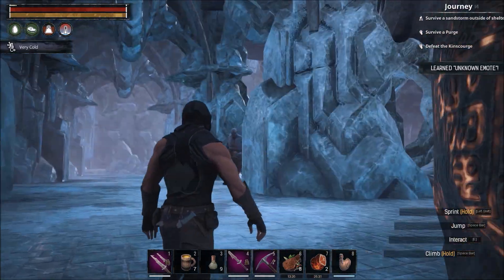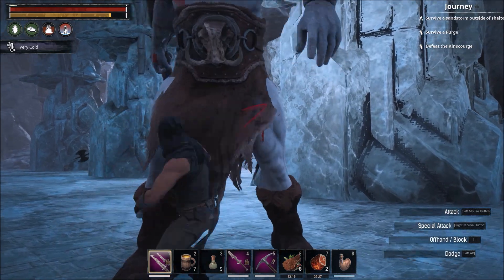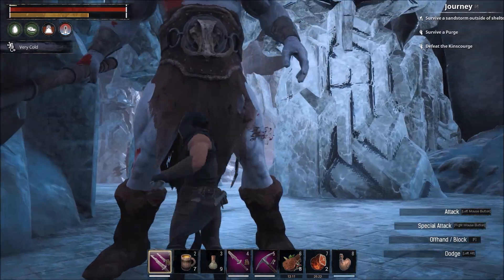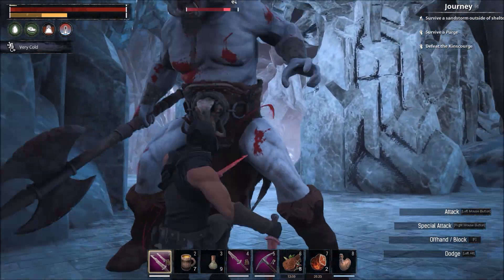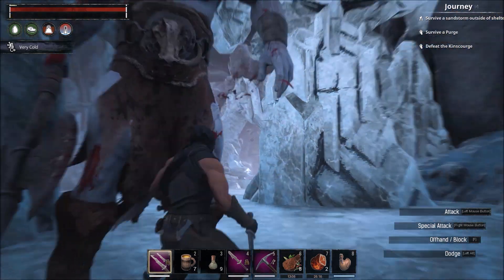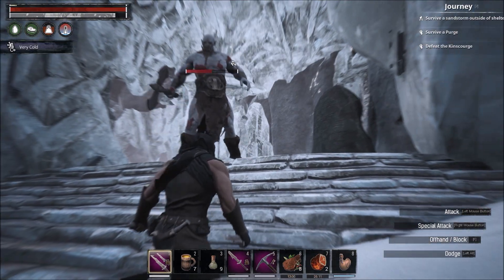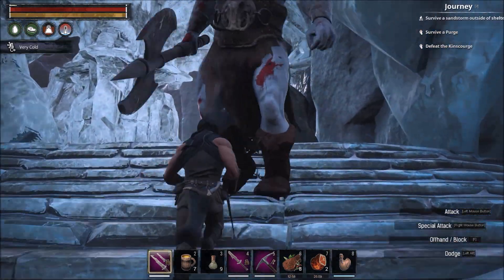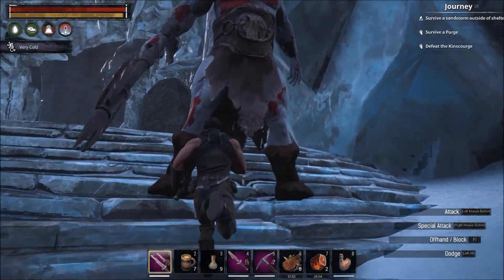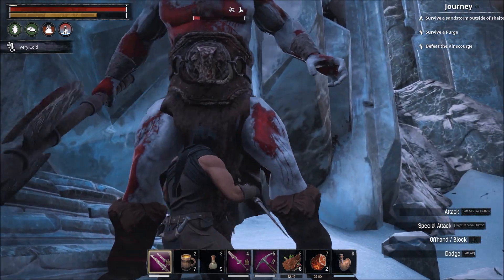Let's come in and show you how this works. These guys are very simple - they do a big swing, then you get back in and watch for the stomp. When they're doing that little screen shake they're very vulnerable. Get out when they do their big swipes but they usually won't hit you. Having 40 points in strength with daggers is making this guy die pretty darn quick.